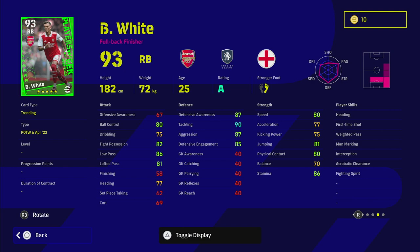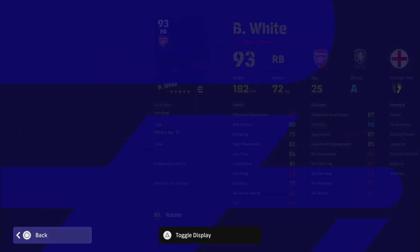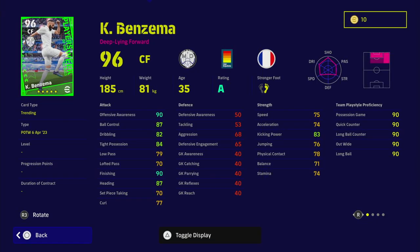Ben White doesn't have blocker, which is a pity for a right back. I don't think you'd play him as a right back due to the lack of acceleration, but he'd be perfect in a back three. He's got decent acceleration and speed but I wouldn't leave him 1v1 versus a winger. Tackling is 90, 87 aggression is huge, and the speed, acceleration, tight possession, and low pass are very well-rounded for a player of the week right back.